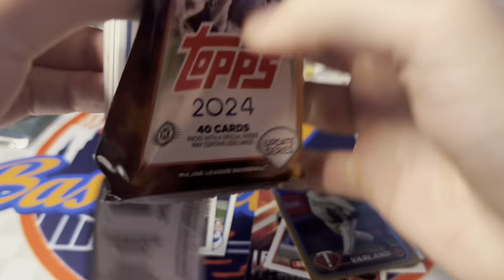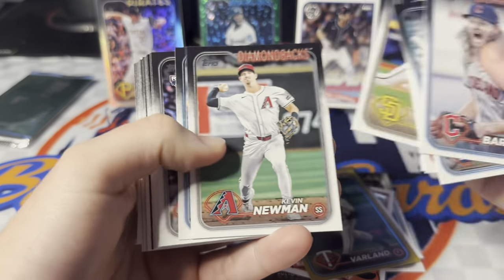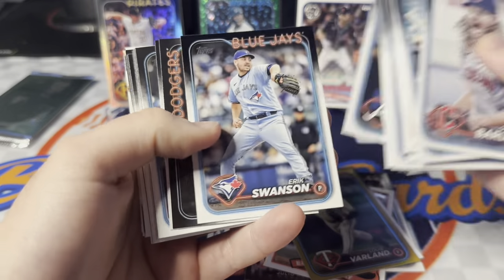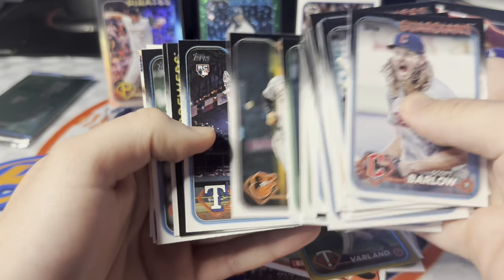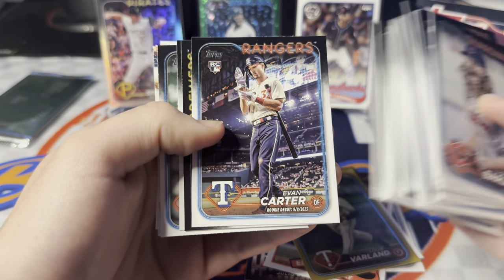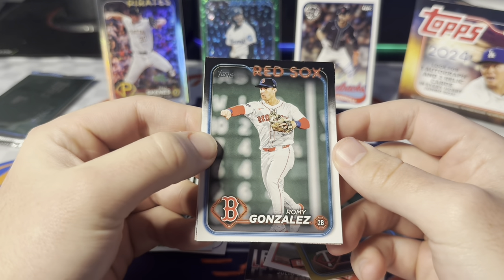See if we can get a numbered relic on one of our hits since our auto wasn't numbered. Let's keep going. There's the Soto. No big rookies yet — looking for the Jacksons, Skeens. We hit the Colt Keith, that was a pretty good one. There's the Holiday rookie debut and the Evan Carter rookie debut — this image is so cool. I want to get a parallel of this card so badly. I love Evan Carter. I just have not been able to pull him at all this year. I did hit his image variation out of my hobby box of Topps Chrome, but that's not a super valuable card.